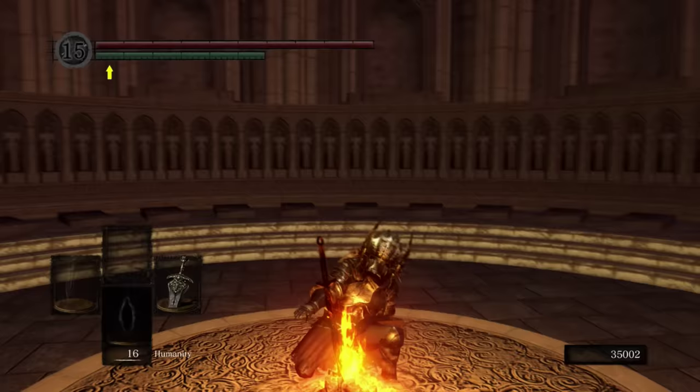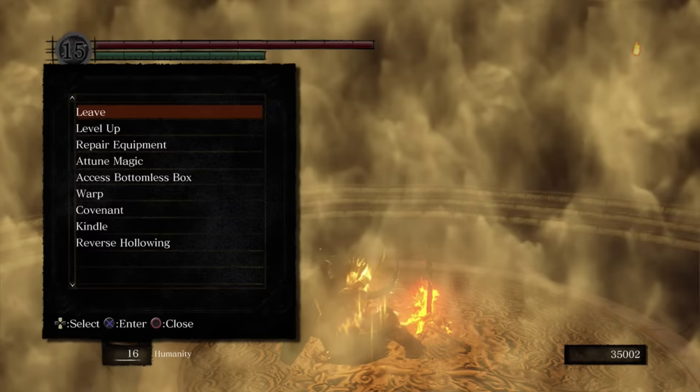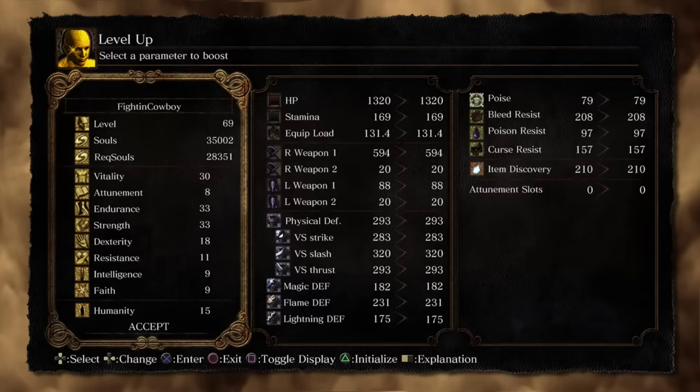What is happening, guys? Cowboy here. Welcome back to the walkthrough, and it's time for another boss. In particular, time to kill the Dark Sun Gwyndolin.